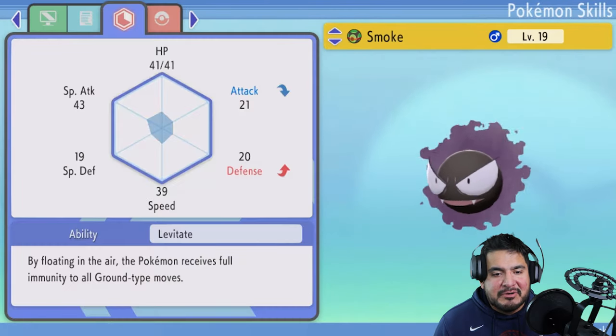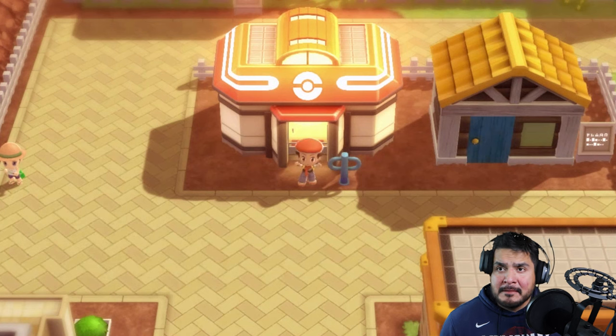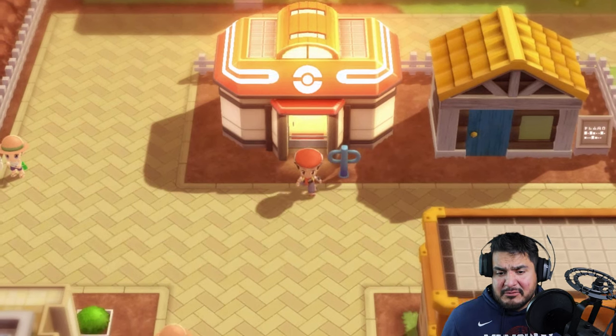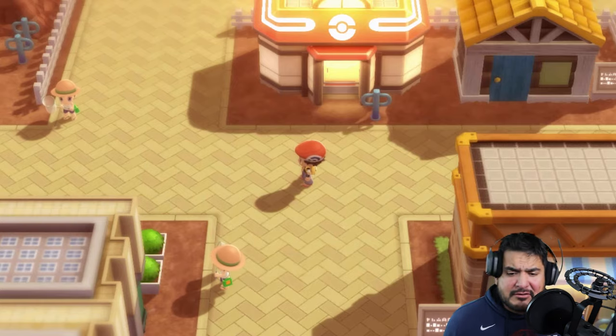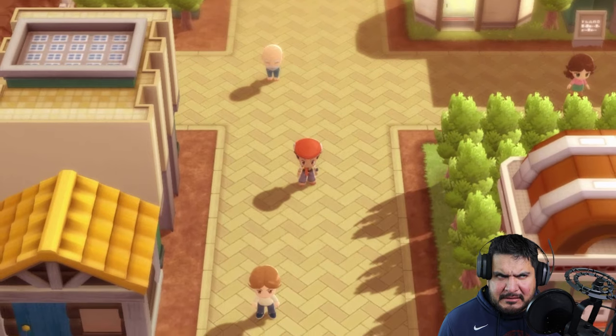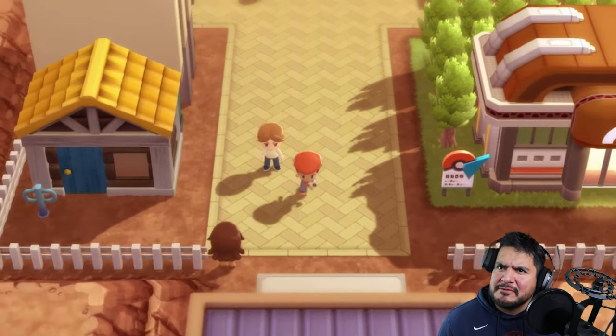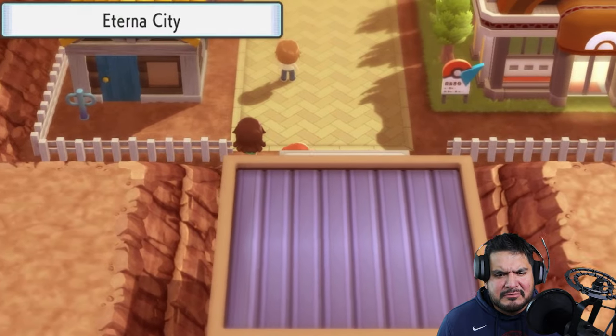We did say we were going to go back into Eterna Forest, but instead we're going straight to the Cycling Road to continue our adventure. I think after winning a few more badges you can do a little something else. But before we do anything, let's talk to this NPC lady.